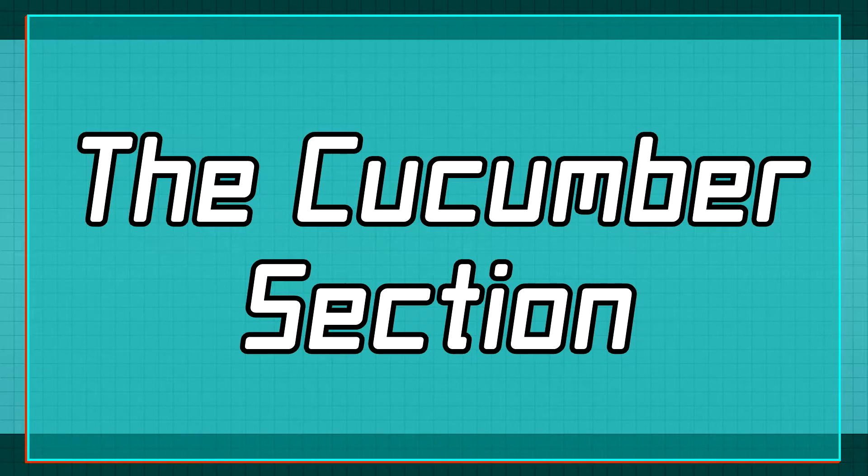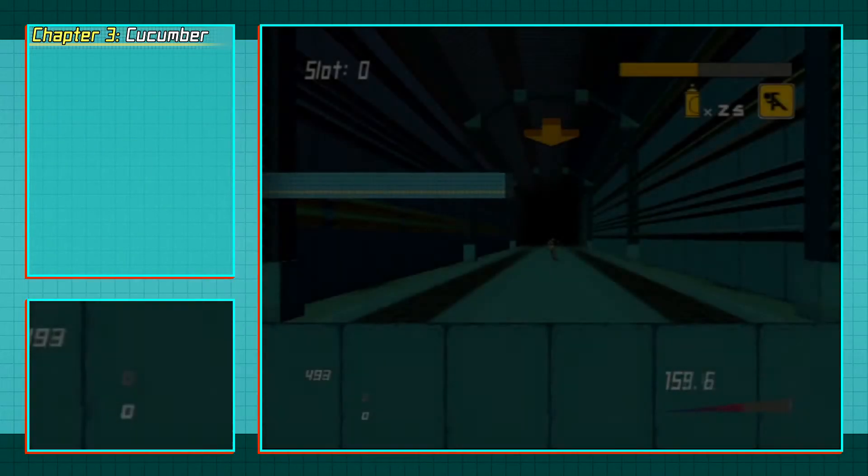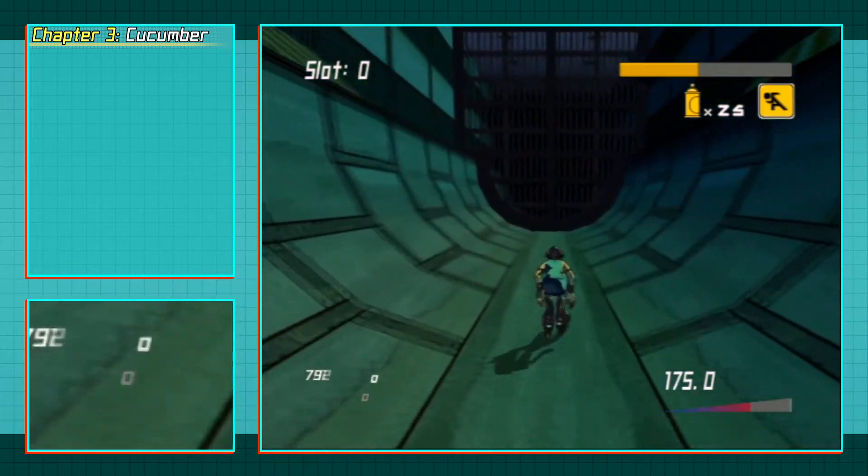Before we move on to chapter 4, there's one quick trick I need to go over and that is cucumber. Now the first thing I need to say is that even though cucumber can save a minute and a half, it's not worth resetting your runs over it early on. It's notoriously difficult even for the top runners to get consistently. You can almost certainly save that minute-and-a-half time save by just playing better throughout the rest of the run. It's nice to have if you can get it, but it shouldn't be the be-all and end-all of your runs.